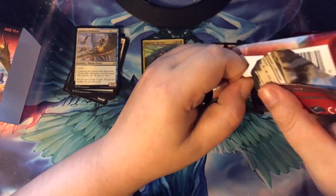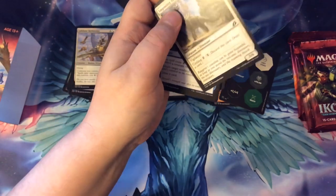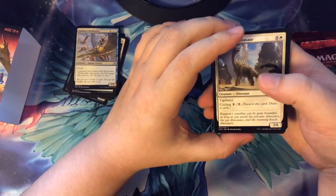Next pack. I like these — these packs are a lot easier to open than the booster box. I like it. I saw foil in there — that's a secret, don't let anyone know.